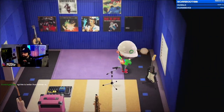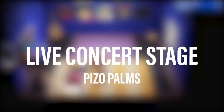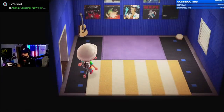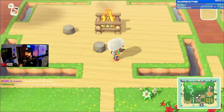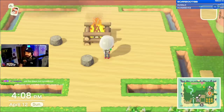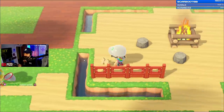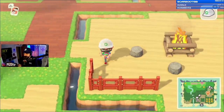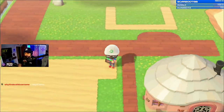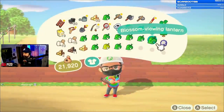We have a build in my Animal Crossing island — we did a concert stage for a live entertainment section on our island called Piso Palms. The whole theme of my island is going to be more of a resort and a tourist attraction. I do have a little welcoming area that I'll show you in a different video, but yesterday we were trying to figure out what we should do in the center of the shopping area where we have Timmy and Tommy's store and the Able Sisters — kind of a really cool centerpiece for the tourist area. So we decided to build a concert stage.